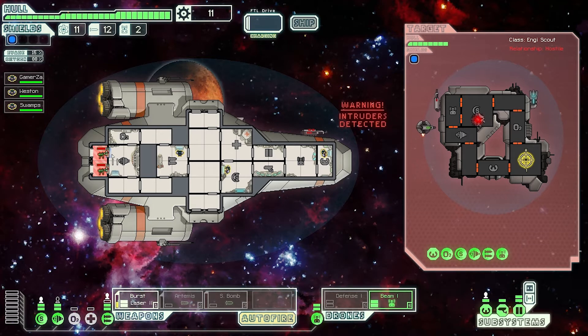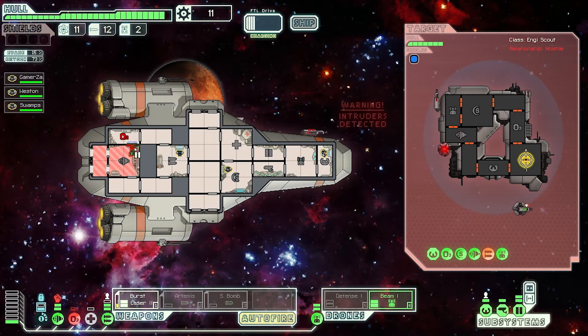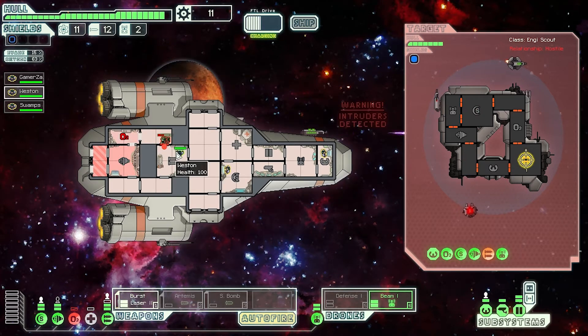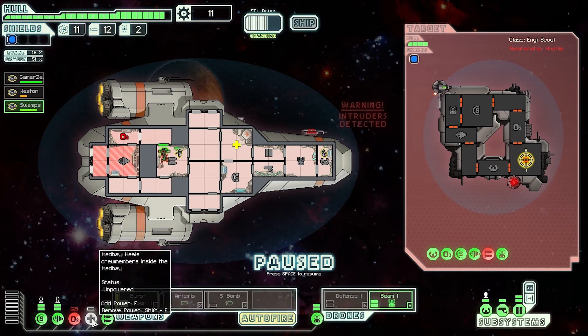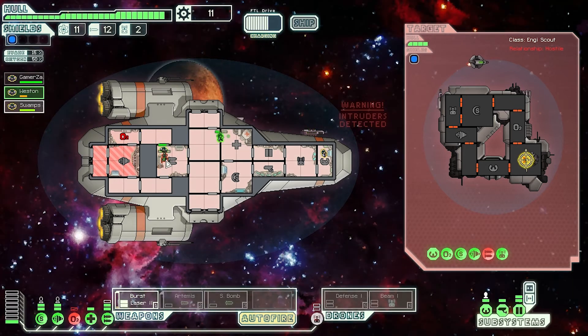They're taking some nasty damage. This is a great way to deal with intruders. They took out our oxygen supply — that is not good — but these guys are kind of starving to death. They're going to get into the weapons room pretty soon. We disabled their weapons though. Get in there, help fight, and then fix the oxygen systems. Kill them! We can disable this, turn our med bay back on, close all doors. Kill him! Good — fix the O2 room.